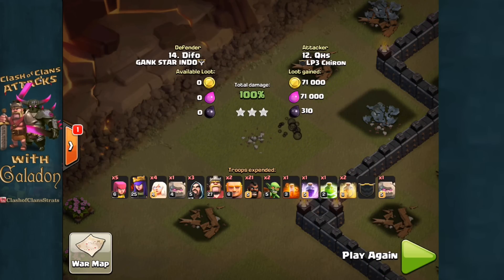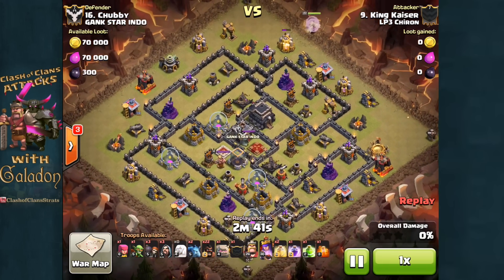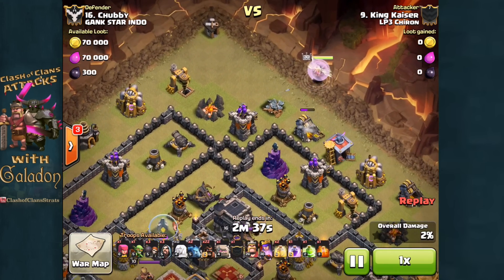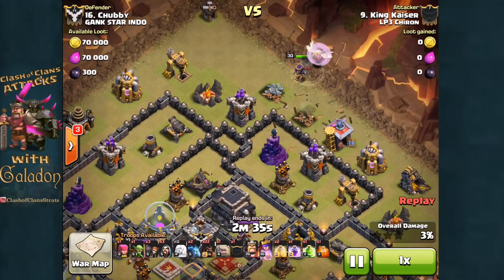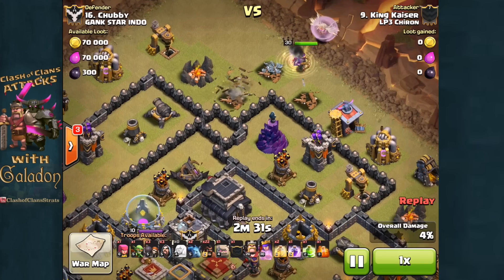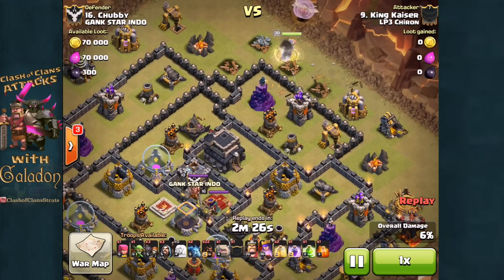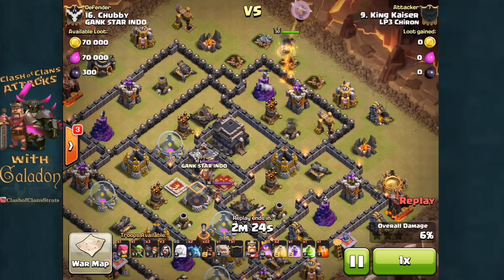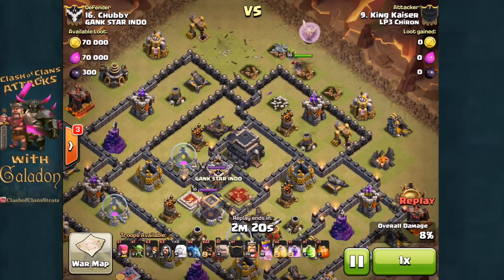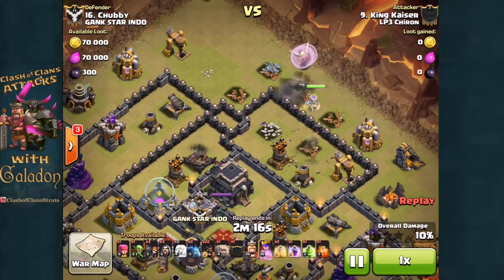Moving on to the next replay, we've got King Kaiser, again LP3 Chiron, moving in from the top of this village with the queen and the healers to start. Take a close look at that first enclosure — the second line of defenses, the mortar and that air defense, are only three spaces from the outer wall. The same theory we use for getting to a town hall on the interior is what King Kaiser used to know his queen is going to clear this entire enclosure.